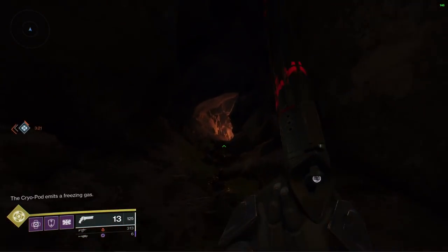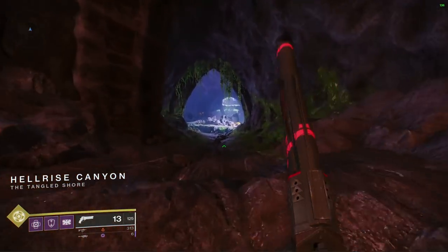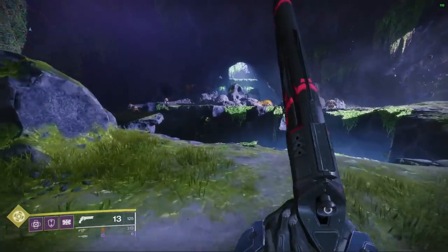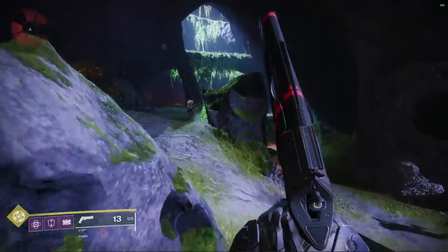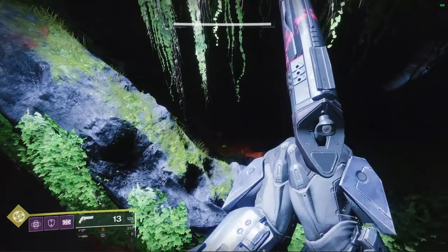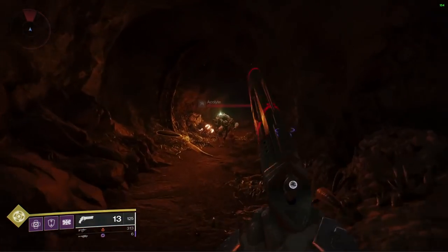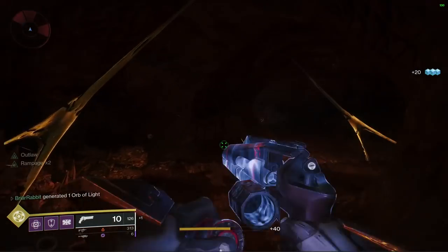It really helps to go in with a fireteam so you can call out the location of invaders and have your teammates soften them up so you can finish them off with a hand cannon. You're at a disadvantage right from the start — the invader can see you, he knows exactly where you are, you don't know where he is, and he's probably using a better weapon than you are. So it's a difficult part of the quest, but well worth it.